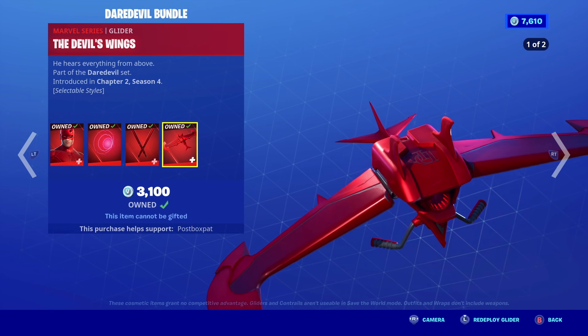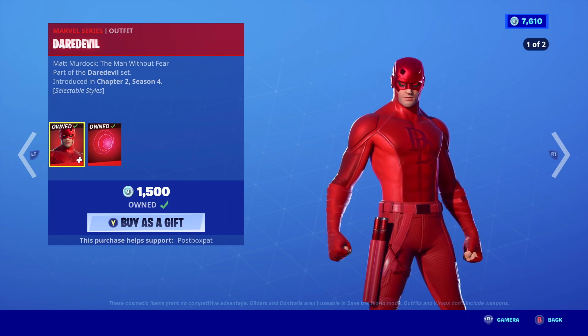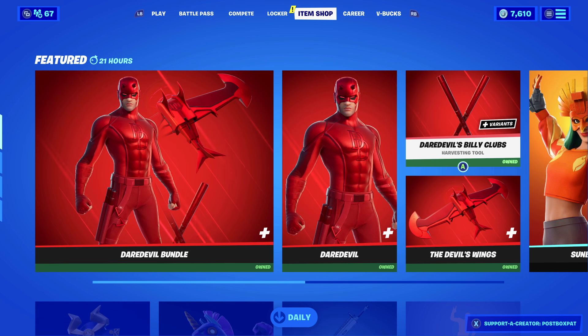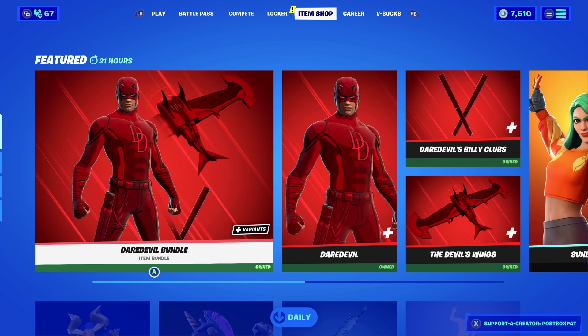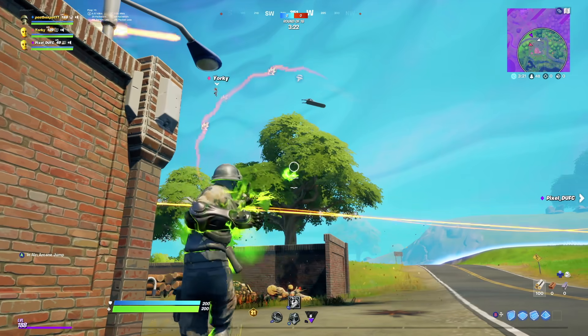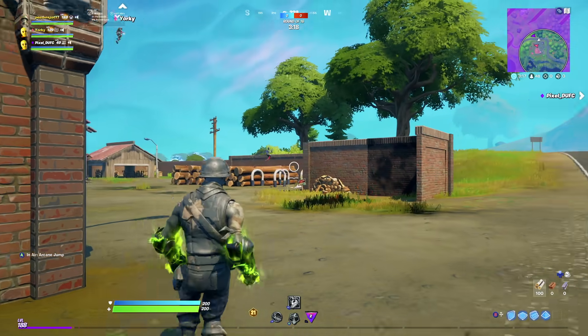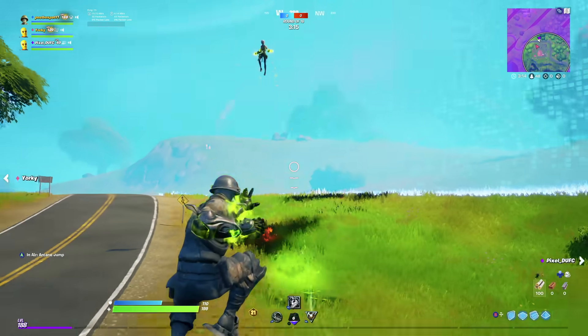I love the cartoon design to it, and it is in the shop as a bundle which you can purchase for 3,100 V-Bucks, where you get Daredevil himself, the pickaxe and the glider all in one. The Daredevil skin is only 1,500 V-Bucks so you could just buy the skin on its own. But if you do like the pickaxe or the glider then you can. To be honest, the pickaxe isn't really that good. But they are interactive with the skin, just like all the other Marvel skins — that's a little unique touch.